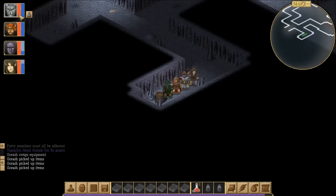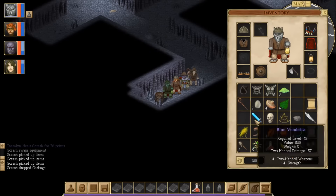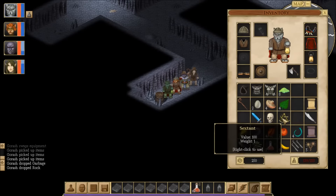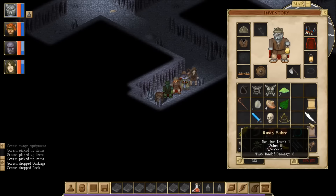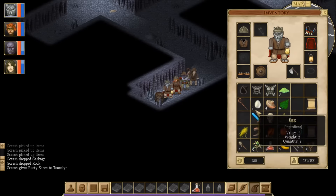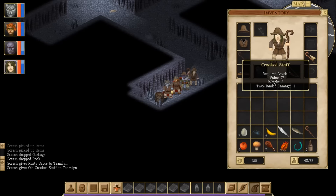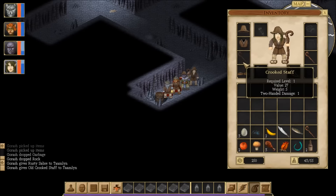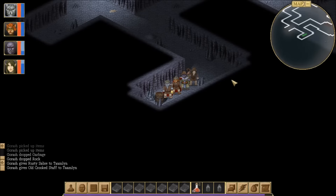And we're encumbered once again — I'm seeing a trend here, folks. Let's get rid of this. We don't really need the rock either — we shall drop the rock. We can probably throw the rusty saber onto our healer — good old Tamlin can take that. Maybe the old crooked staff can go on her as well. She's using a crooked staff — one to two-handed damage, weight of five. This is an old crooked staff — it's exactly the same, so there's literally no difference, except this is actually worth one more piece of gold for some unknown reason.